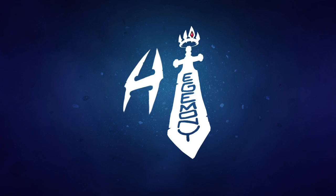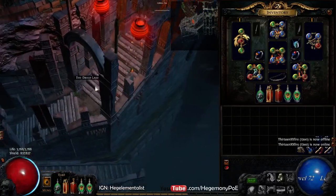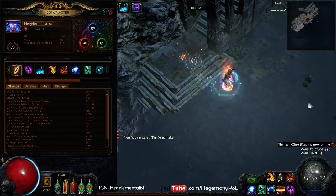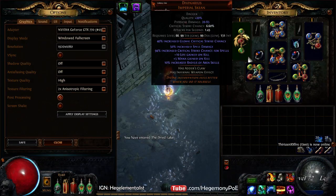What's up everybody, this is the day two and day three update on my crit trapper in the Perandus league. I had to combine this video because I got sick on day three. Looking at the character, we're now level 73 and we've bought a few upgrades. I'm using a Divinarius which I bought from Cadiro for 1936 coins.